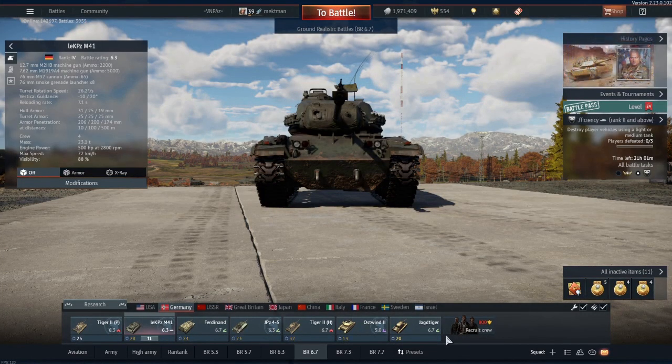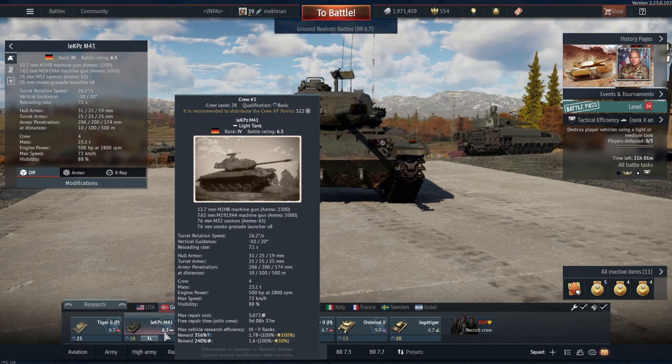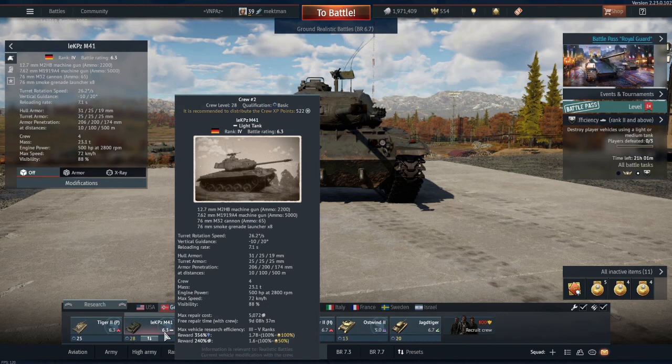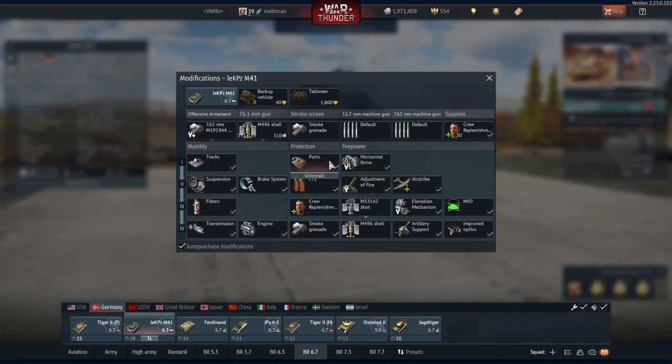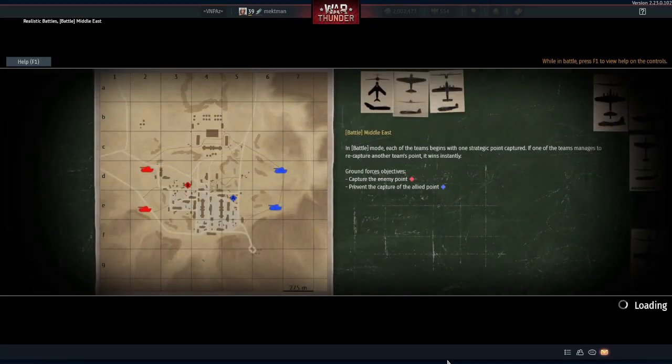Hello there, Mechman here. In today's video we're going to be playing the Lechpanzer M41. It's a German M41A1, or M41 — it's almost the same vehicle. It's a German 6.3 rank 4 light tank. It is more modern because it got heat effects, night vision, and the basic light tank modification. So let's see what it can do — let's go!